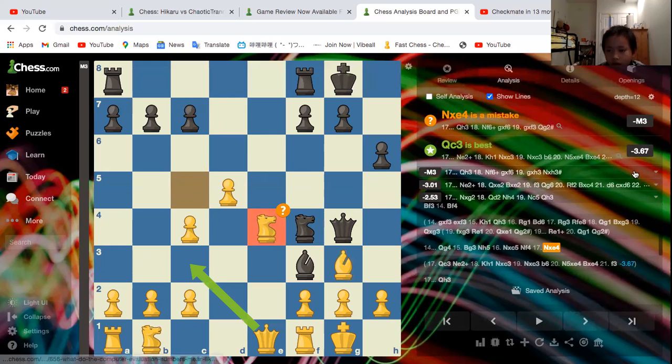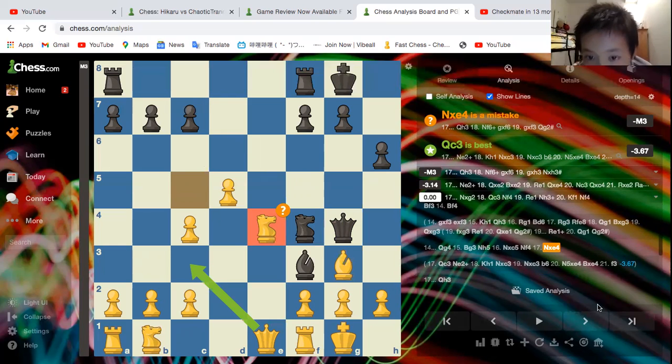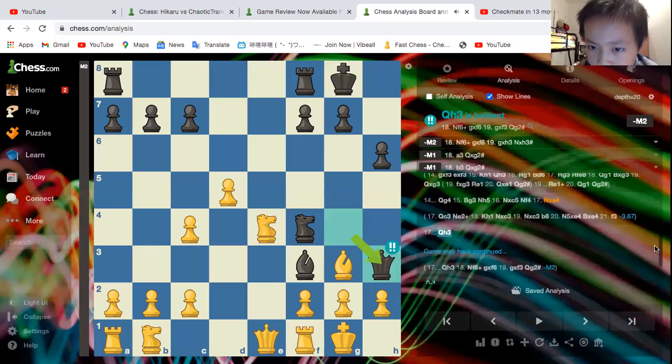Knight takes here was a mistake, and it's mate in three. I'll let you take some time and think about what the mate in three is, because it's another brilliant move. You can pause the video if you want. The answer is Queen to h3.